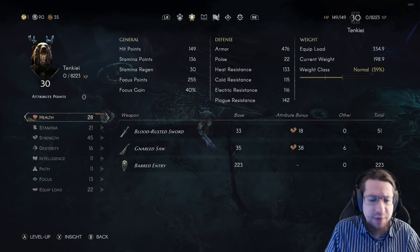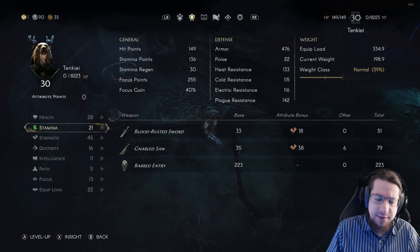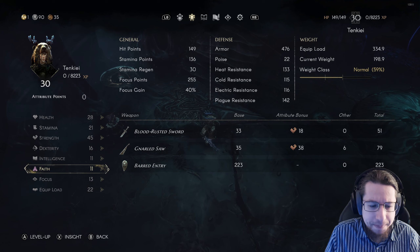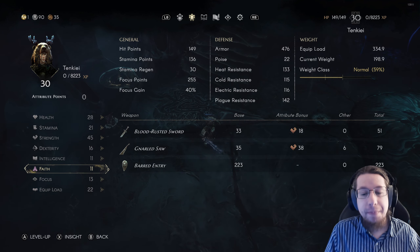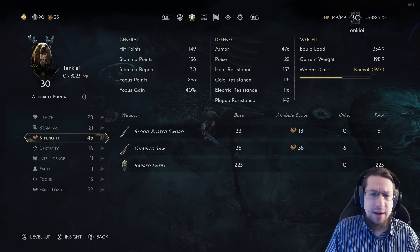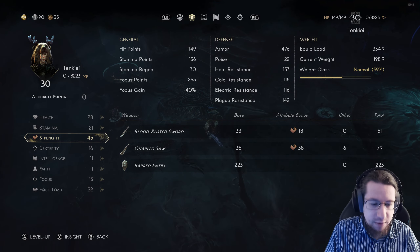For the stat spread, you'll notice that now I have a lot more health and a lot more strength. I also have a lot of stamina, which honestly was a mistake — plenty of that should have gone into equip load, which would have allowed me to wear heavier armor. You can also see I have a little dex, a little int, a little faith. That's because early on I was experimenting and trying different things, and I thought I was going to be a dex build for a bit. Then I ended up settling on strength after swapping from a hybrid weapon. So my stat spread certainly isn't perfect.